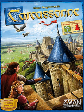Abbey and Mayor (October 2007, 2016 New Edition) is another full-sized expansion featuring: abbey tiles that can fill in holes in the board and complete features; mayors who can be placed as followers in cities; a barn that causes field scoring; and wagons that can score features and then move to a nearby unclaimed and incomplete feature. Additional tiles fix specific situations previously impossible to complete.